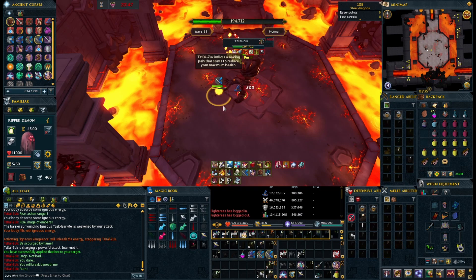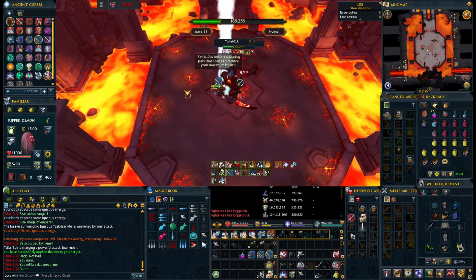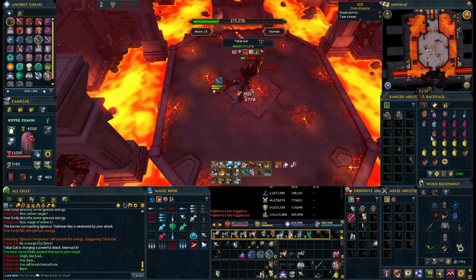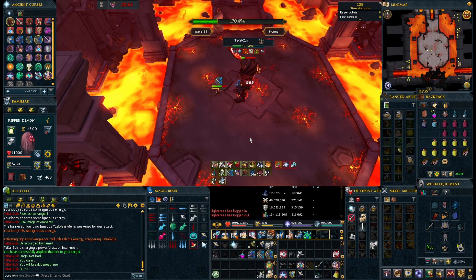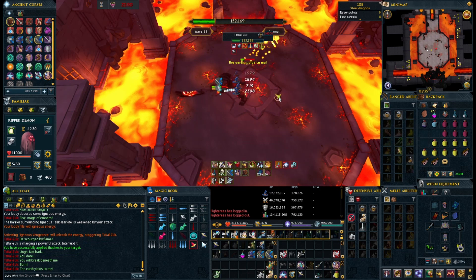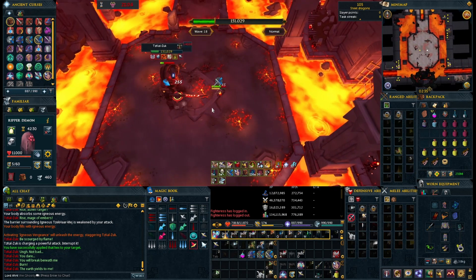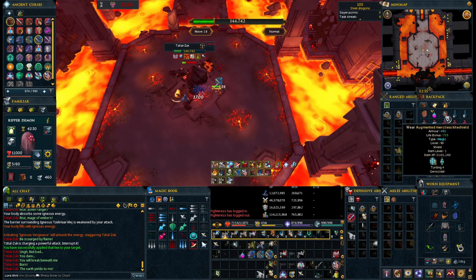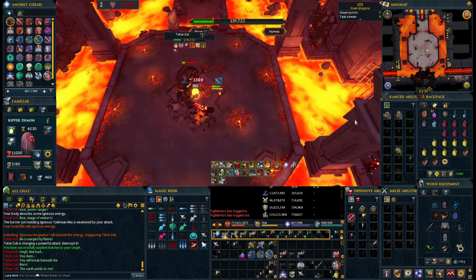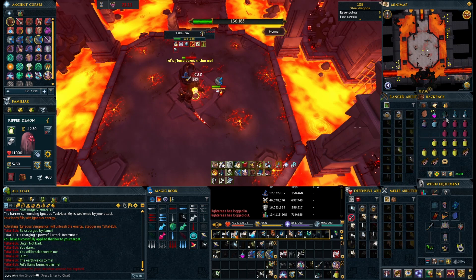During this time, after the mage one has been spawned, he'll start channeling a very large attack that is an instant kill. If you're not able to kill all three of the Igneous mobs and use the special action button to interrupt it, it will instantly kill you and you'll have to start the fight over. Luckily, in both normal mode and hard mode, you can start right off from the fight again — you don't have to go back through all the waves if you die at this point.